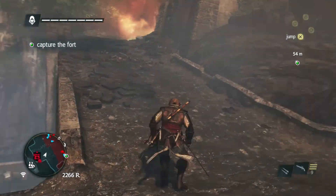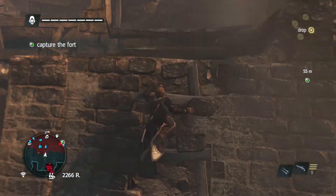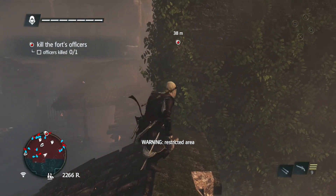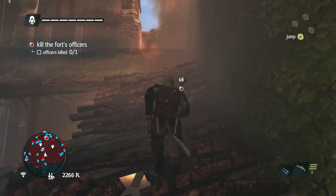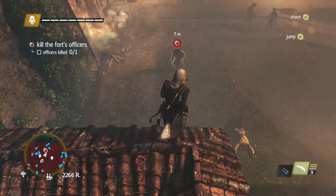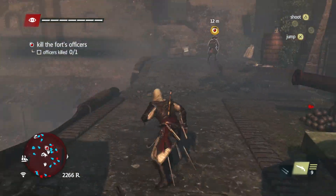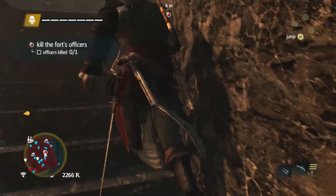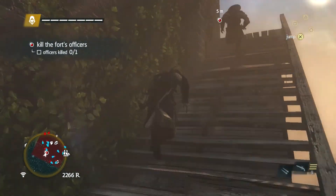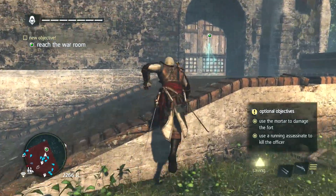So we're just going to hunt him down. Your second optional objective is to kill the officer with a running assassination. That is really pretty easy — there's a lot of fighting going on, so there's a lot of distractions, and you should be able to get pretty close to him without too much worry. Best strategy here, just to avoid all the other fighting, is to try and stick to the rooftops. For future forts, it's best to stay to the rooftops just to avoid all the fighting, so you can just take down your officers when you need to. Just chase this guy — he's not very quick. Boom, down he goes. Once he's down, you just got to reach the war room and you're done.